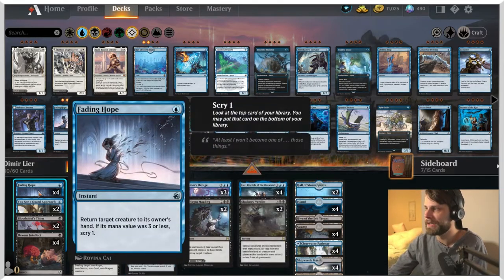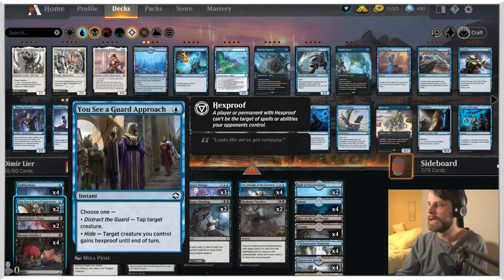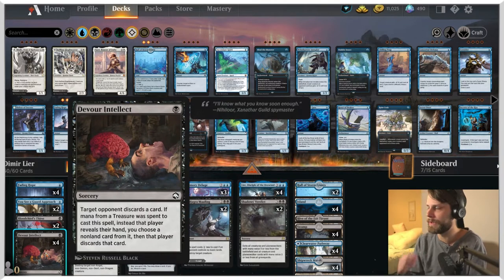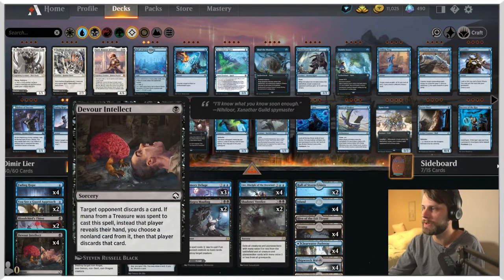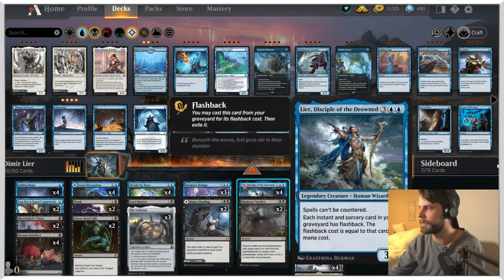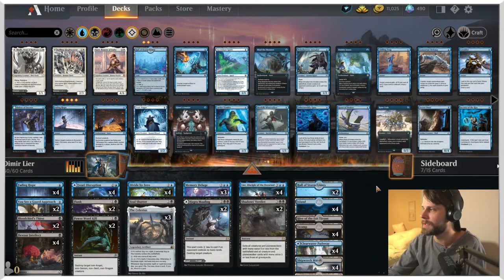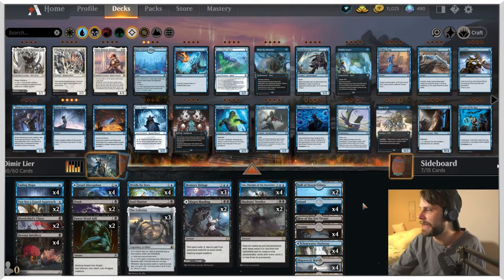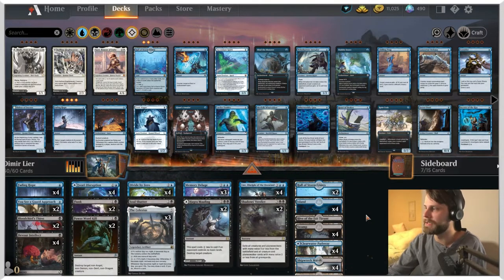The only non-instant or sorcery cards are basically Lier and Celestus. Celestus is a nice way to gain a little bit of life, draw some cards, and ramp you. The rest of the deck is essentially bounce spells and a bit of discard — Fading Hope, You See a Guard Approach. The Approach is actually a great way to protect Lier using the hide side to give it hexproof. Devour Intellect is great for stripping cards from the opponent's hand, essentially acting as a removal spell.